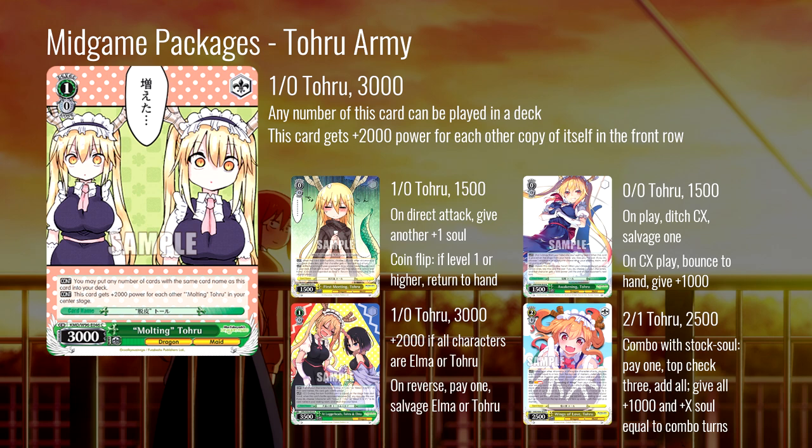And finally, objectively the best mid-game package in this set: Toru army. This card, molting Toru, sits at 3000 and you can play as many as you want — it gains 2000 for each other copy of itself in the front row. So this will sit at 7000 because you will have three of them in your front row quite often. The primary goal of the army deck is to rush soul — it's got soul triggers on it and you're trying to trigger soul, push as much damage as you can, and get your opponent into a bad refresh state. Cards that work well with this include the level zero Toru coin flip we talked about earlier, because it targets level one or higher — and we're playing a dozen or more of these level one Torus, so we have a ton of targets for that coin flip.